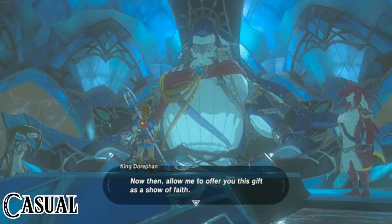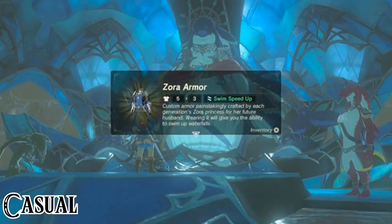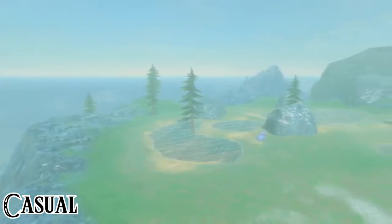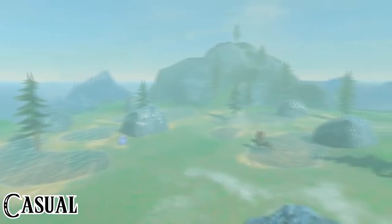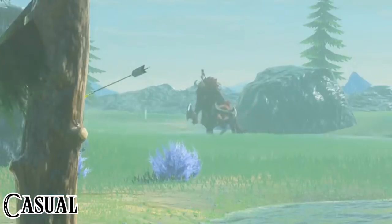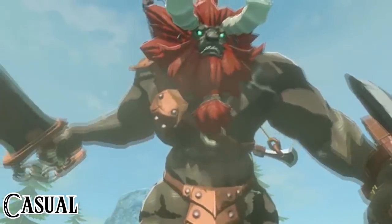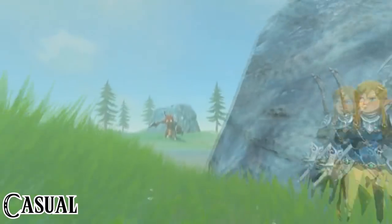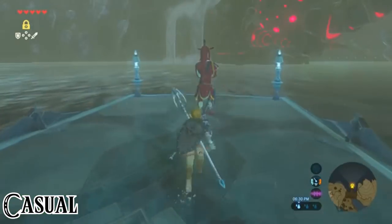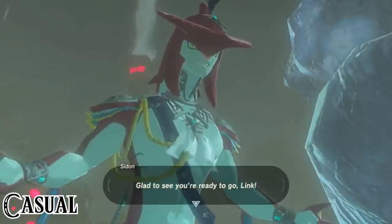Now we get introduced to the Zoras and receive the Zora Tunic. If we haven't yet, we need to collect the electrical arrows on the Lynel field. As many people start with this dungeon, this is often the first time the player encounters a Lynel — and boy, it's a fun experience. Luckily, we aren't required to beat it; we just need to evade the Lynel until we collect the 20 arrows. Once done, we head back to Sidon and start our mission to enter Vah Ruta.